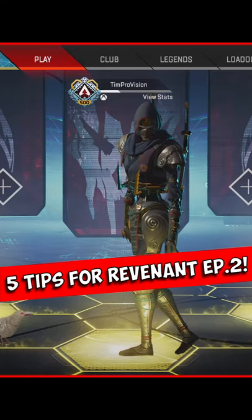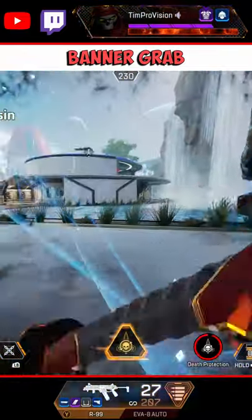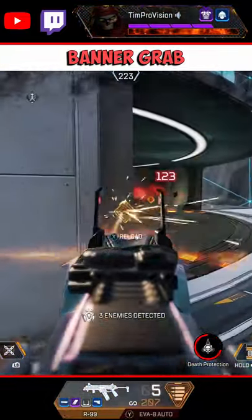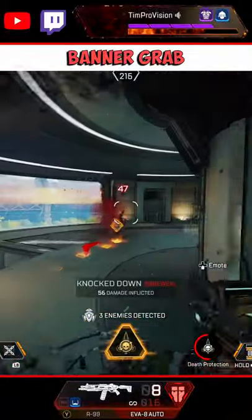Here are 5 tips for everyone's favorite assassin, Revenant. If you are in a risky situation where your teammates have been killed but you might not be able to get the banners, try dropping Revenant's death totem and then running in to get those banners for some extra safety.